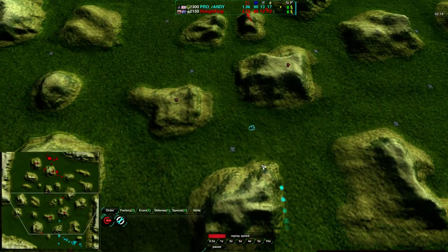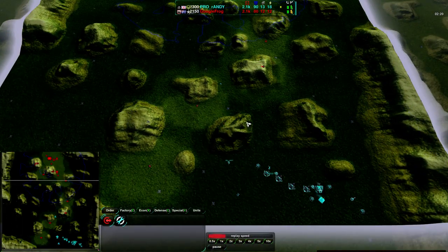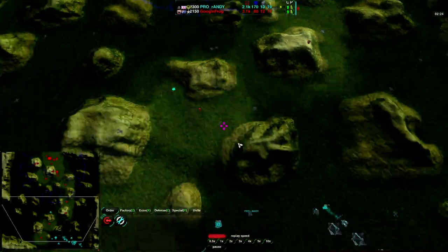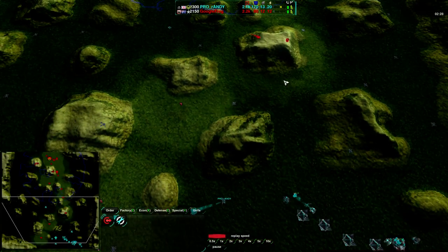GoogleFrog is definitely taking advantage of the terrain — you can see his current vision. He is player 2. His current vision is not bad; he does have bandits set up to scout, though most of them are on the low ground so Randy's vehicles can catch them.